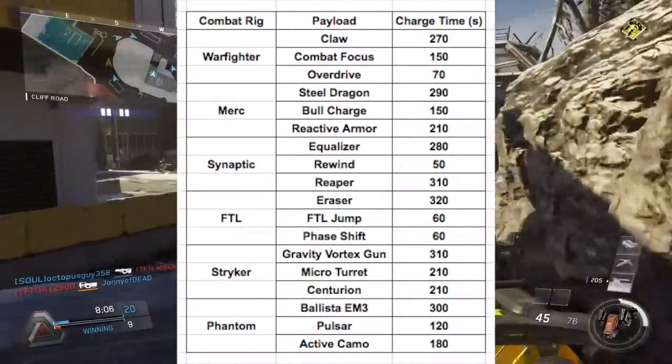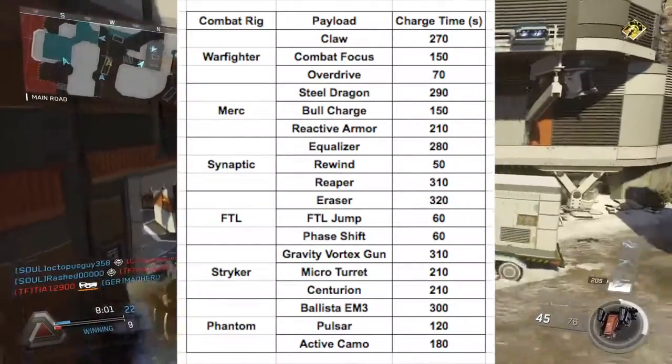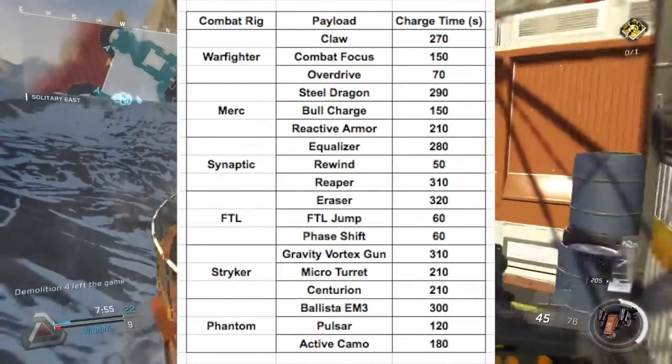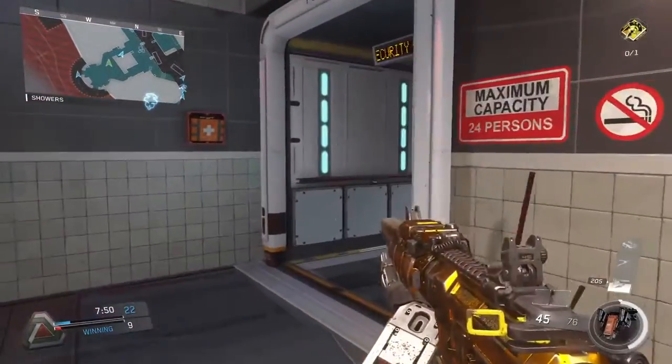For the FTL: the Eraser charges in 320, FTL Jump in 60, Phase Shift in 60. For the Striker: Gravity Vortex Gun in 310, Microturret and Centurion in 210. For the Phantom: Ballista EM-3 is 300 seconds, Pulsar is 120, and Active Camo is 180.